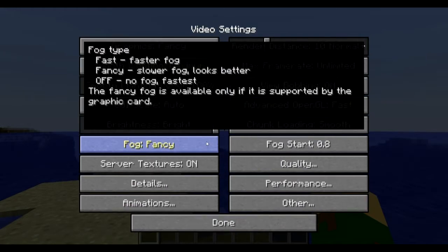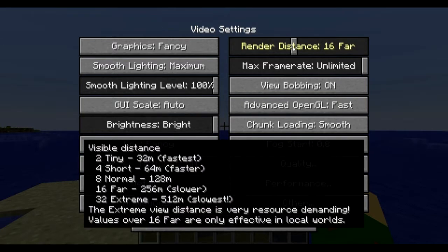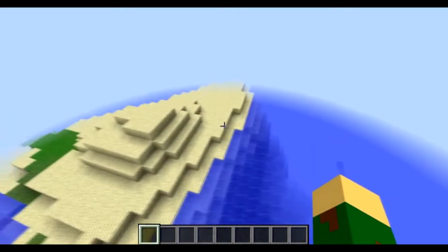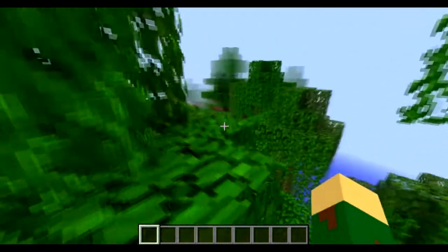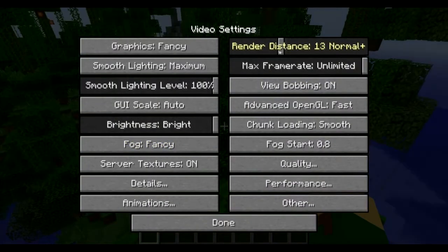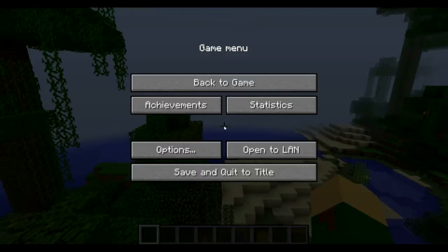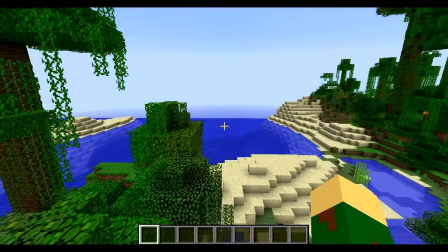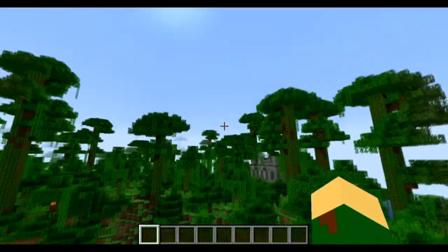If you hit Escape, go to Options, and go to Video Settings, you will see all these settings. I normally play on Far but my recording is a little slow today. You can have render distance all the way down to Tiny, where you can't see very far ahead — two chunks is only about 32 blocks. I never recommend playing on Tiny unless you're on an extremely slow computer. My bare minimum would be Short; Normal is what I'd recommend for a mid-range PC or a decent laptop.